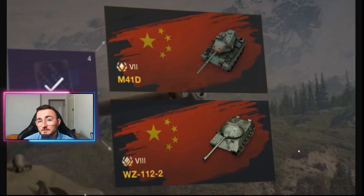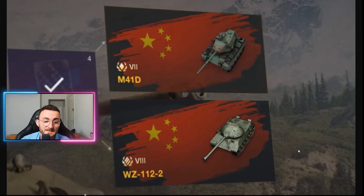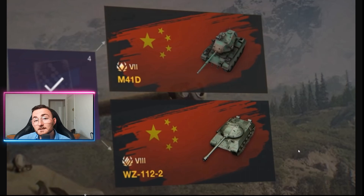Bento here today for a new video in which we are going to take a look at those two tanks. Wargaming is cooking an event in which you're going to be able to get both for free: the M41D, a tier 7 Chinese light tank, and the WZ-1122, the tier 8 Chinese heavy tank. Both are Chinese because they are made for the new Chinese event, and they have been in the game for a very long time.